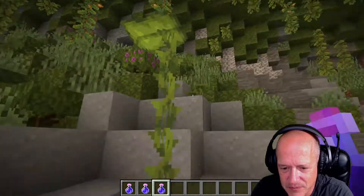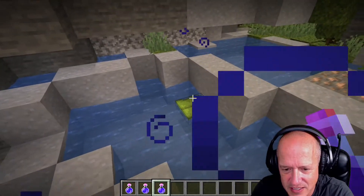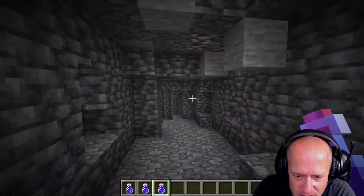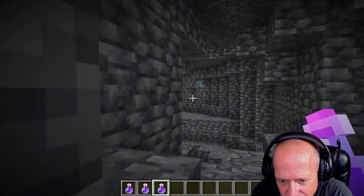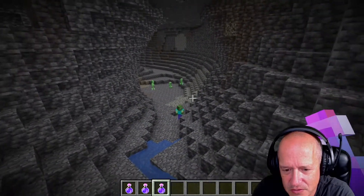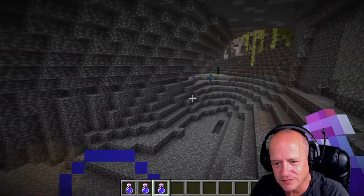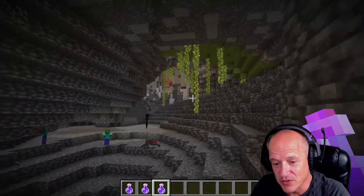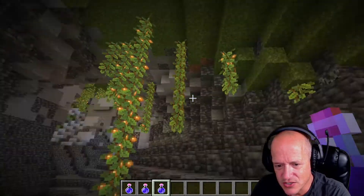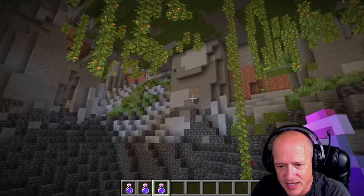There's drip leaf right here — drip leaf, drip leaf, there's another drip leaf. Looks like a lily pad kind of, but different. More diamonds! Look at all the creepers — that's a lot of creepers in these places. This opens up to a whole other cave system; it was attached to the other one. Looks like you can just go on and on and on with caves. There's tons of iron in here.